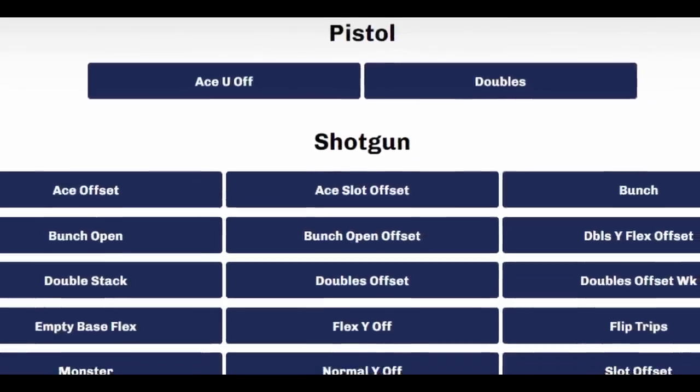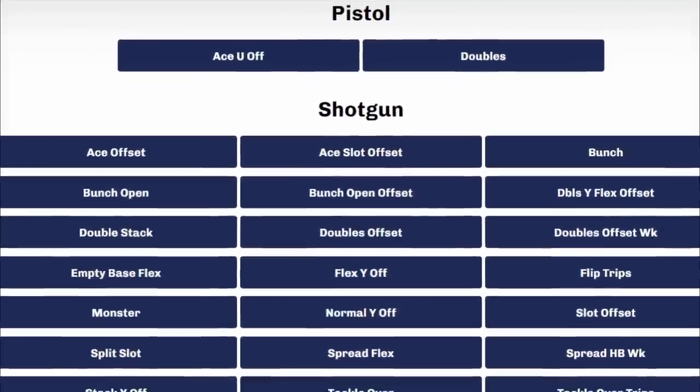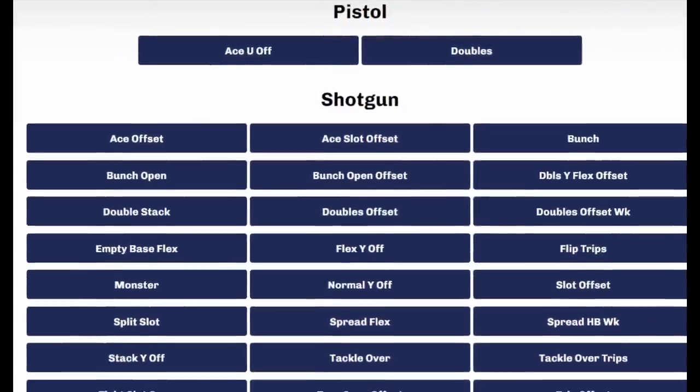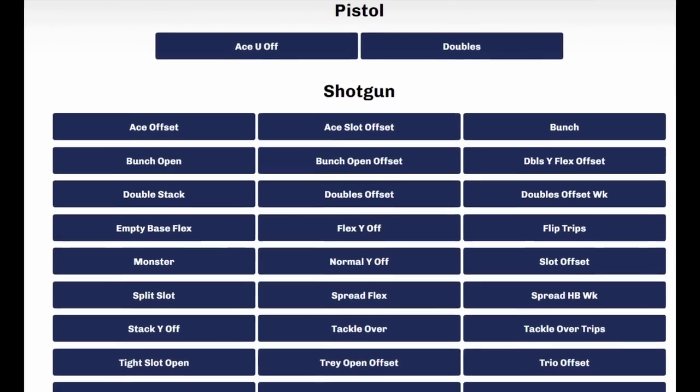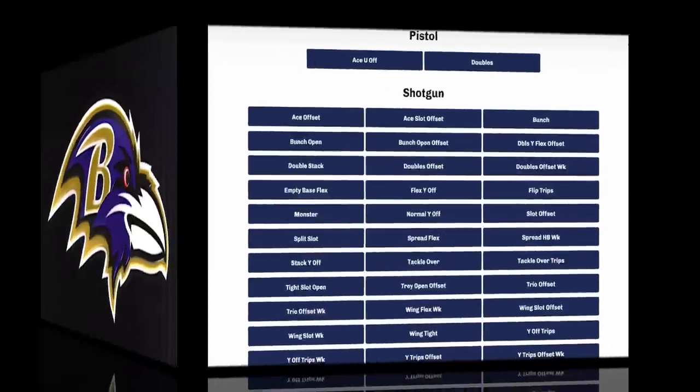Starting the top 5 offensive playbooks — I'm going to give you the best passing book and the best running book. The best passing playbook is probably going to be the spread offense. The spread offense is one of the most unique playbooks in the game because it's basically all shotgun formations from top to bottom. It does have two pistol formations, but for the most part if you choose this playbook it's because of all those shotgun formations, which are probably the best passing formations to use.